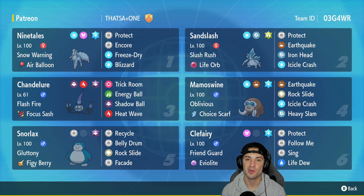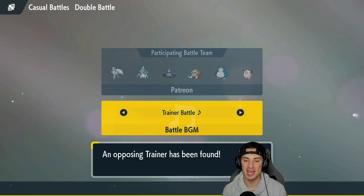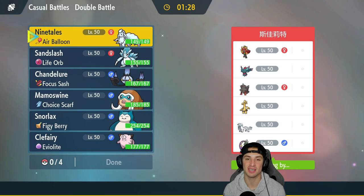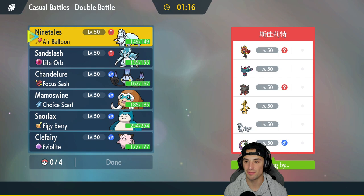If you want to rent the team yourself, the rental code is in the top right-hand corner. Let's hop on the casual ladder and look to showcase Chandelure and Mamoswine in Regulation E. We're loading into our first match. If you guys have Regulation E teams for me, get them to me — I'd love to make YouTube videos with Pokemon I haven't featured yet. Leave rental codes in the comments or send them to me over on Twitter.